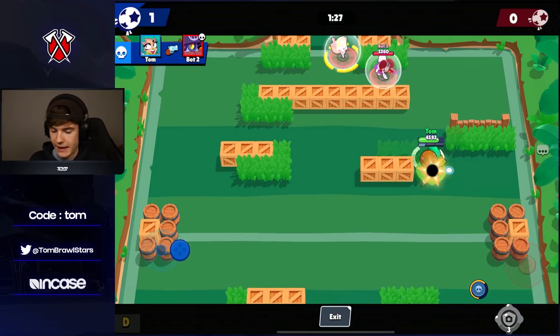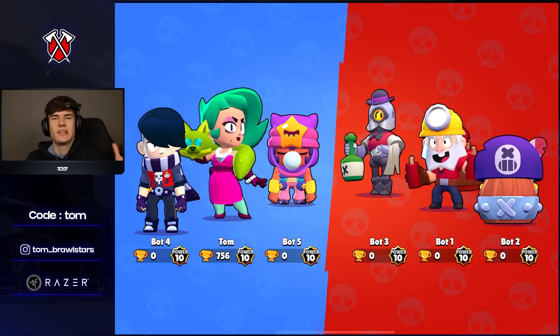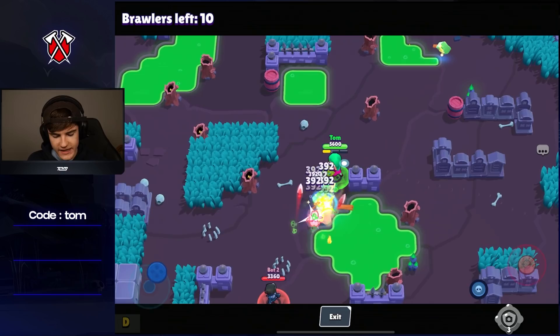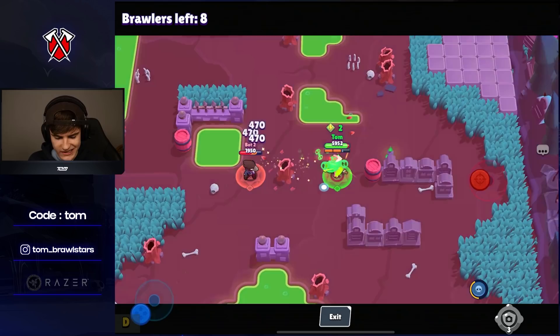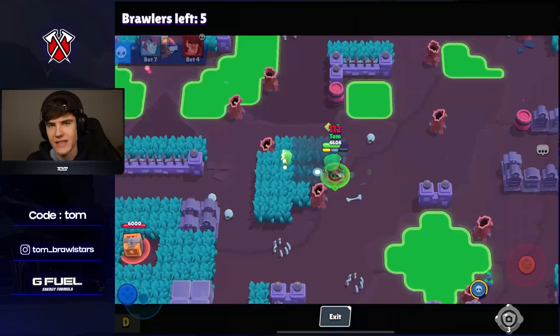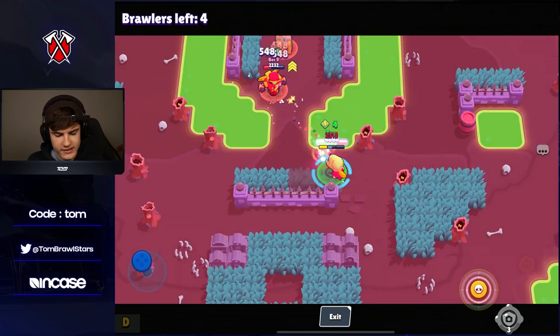I'd be playing Lola on those medium to long range maps — like Backyard Bowl, Super Stadium, anything you'd play a Brock or Leon or Spike on. She's probably going to be a lane brawler in most cases, though I can see her in mid on maps like Super Stadium. In terms of matchups, Lola with her super can pretty much two-shot every brawler in the game, except maybe Primo and Frank. She's going to be strong against tankier brawlers like Frank, Primo, Jacky, Pam, 8-Bit — anything with high HP.